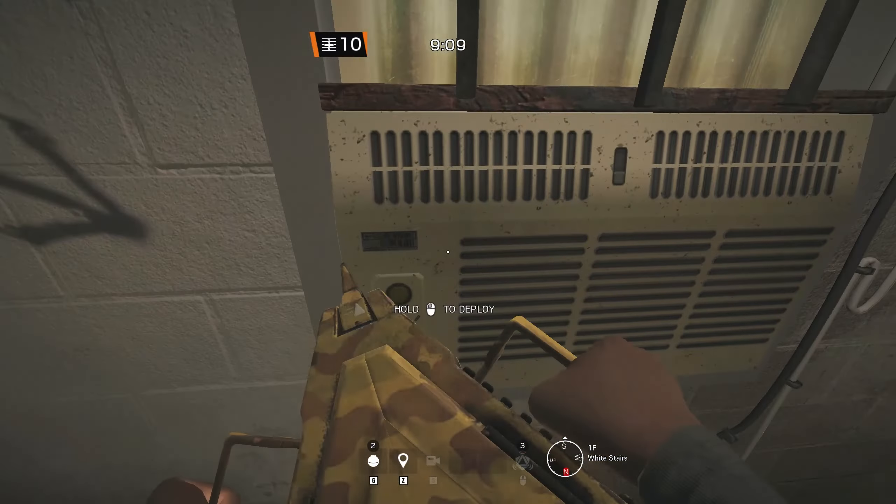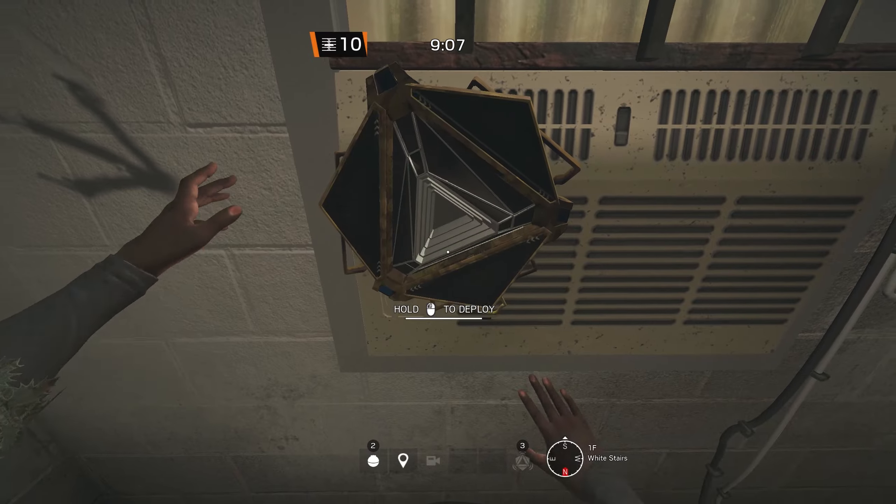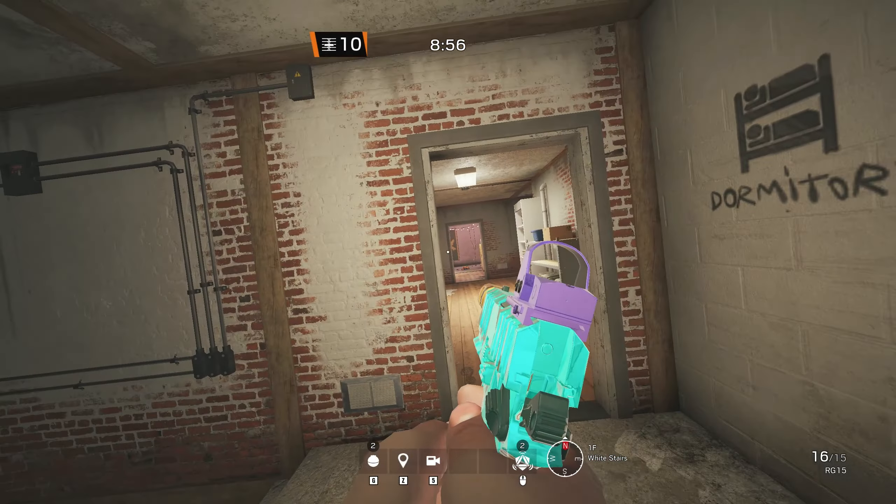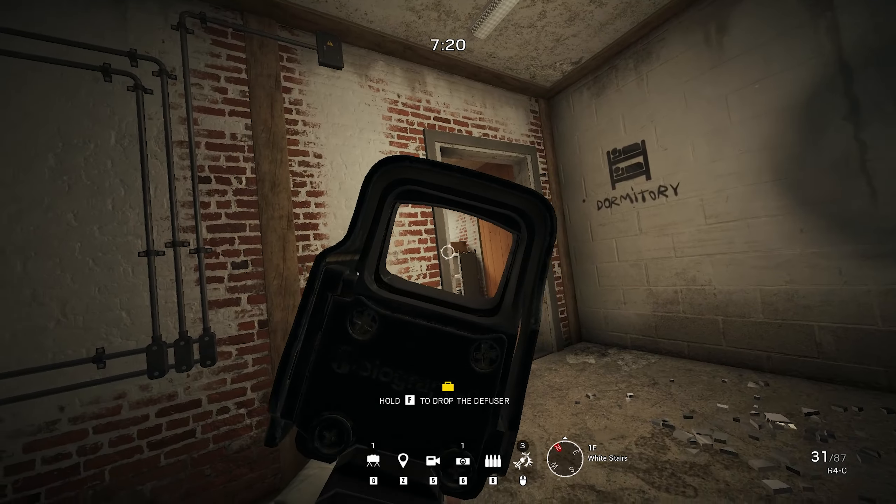For the upstairs objective, I usually put a Banshee on the top of Whitesters. If you place it around here, the attackers have to expose themselves to angles from Kidstorms before they can melee the Banshee.